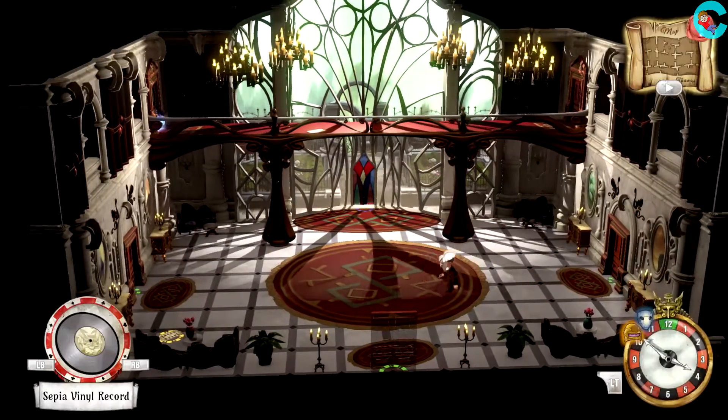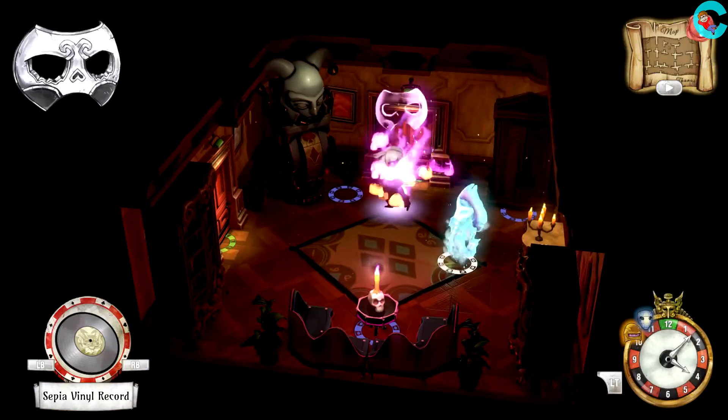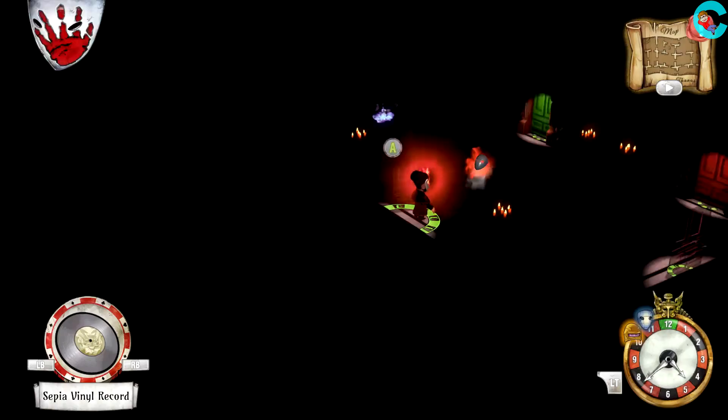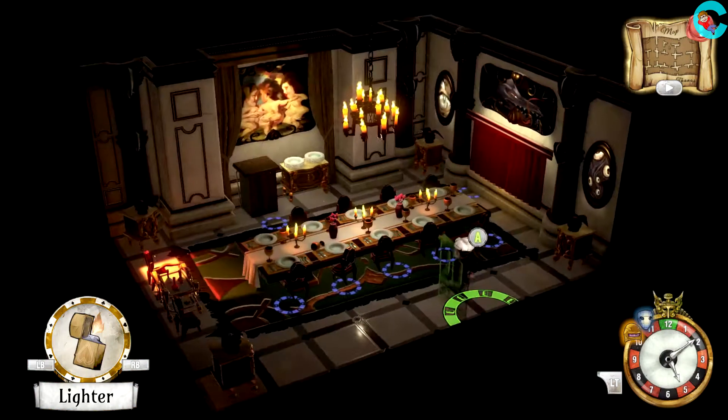Next, we're gonna head towards the library where we'll see another slot machine. You can go ahead and activate it now, but Aurum's just gonna come back later in the day and switch it over, so if you want, you can just leave it for now. Remember that statue arm we saw get hidden in the dumbwaiter? It's time to go get that bad boy out.